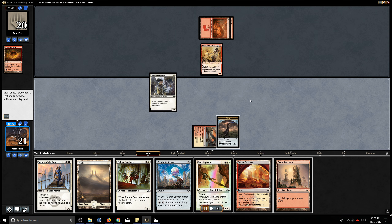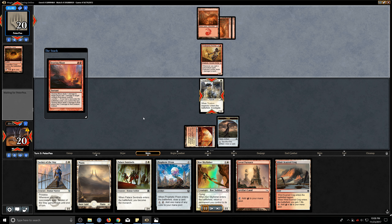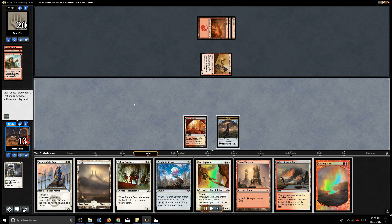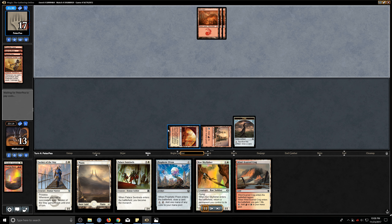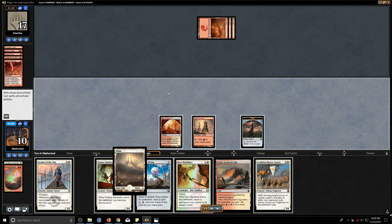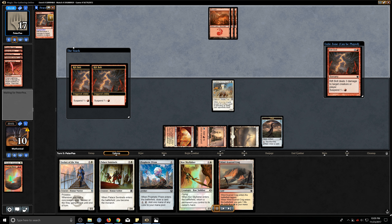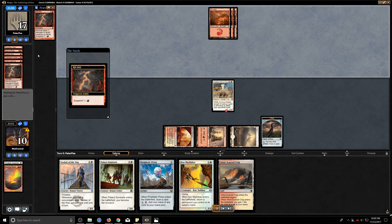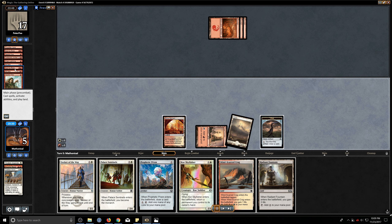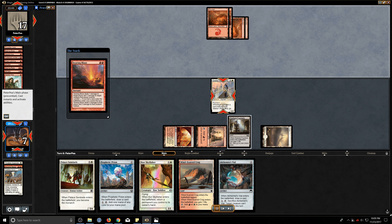Here comes the Firebrand Archer. Unfortunately the one thing this hand is lacking is the ability to kill it right away, so hopefully that doesn't crush us. He is able to start removing our creatures, and that's why we didn't play the Seeker of the Way right away — we're afraid of a Searing Blaze. Thankfully we were lucky enough to draw a removal to get rid of the Archer. Now Coalition Honor Guard is excellent because he just put two Rift Bolts suspended. This basically forces him to burn both, unless he's willing to spend some other cards on it. He ends up spending one Rift Bolt and a Searing Blaze without a land drop on it to remove it. That basically just saved our life, the one Coalition Honor Guard.